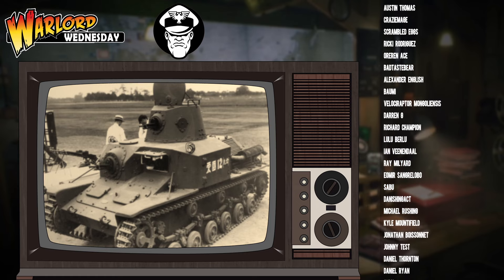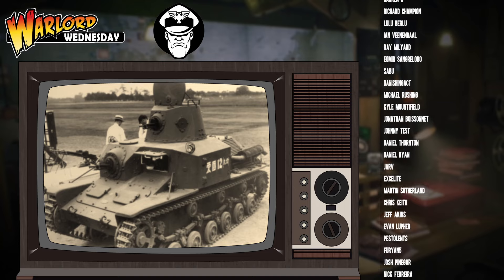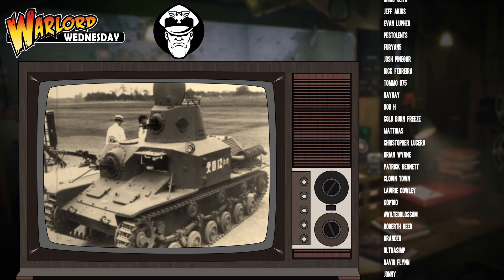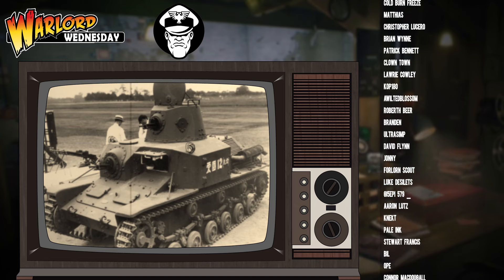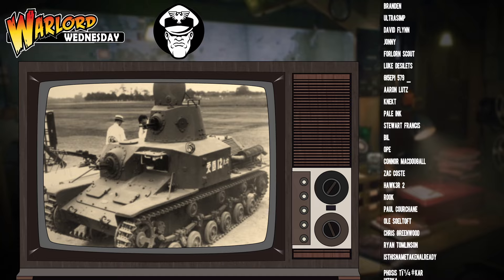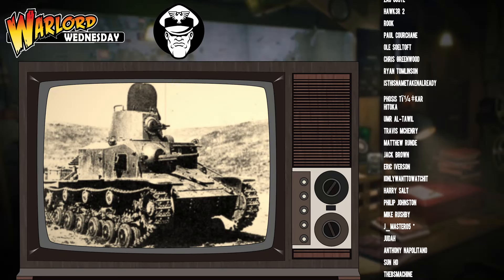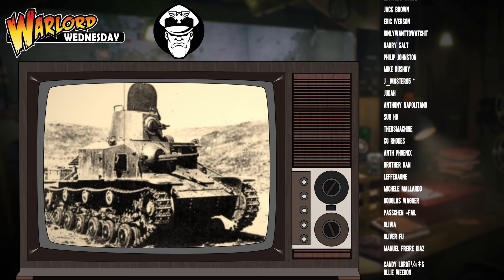You can also use a Type 92 tankette to actually threaten other tankettes and light armoured vehicles, rather than having a situation where both sides are running around with light armour and the light armour is not really engaging each other because it's both just machine guns. What you find with a Type 92 is, most of the time it's going to go after the infantry, but if it needs to get into a one-on-one battle with another light vehicle, it absolutely can do.